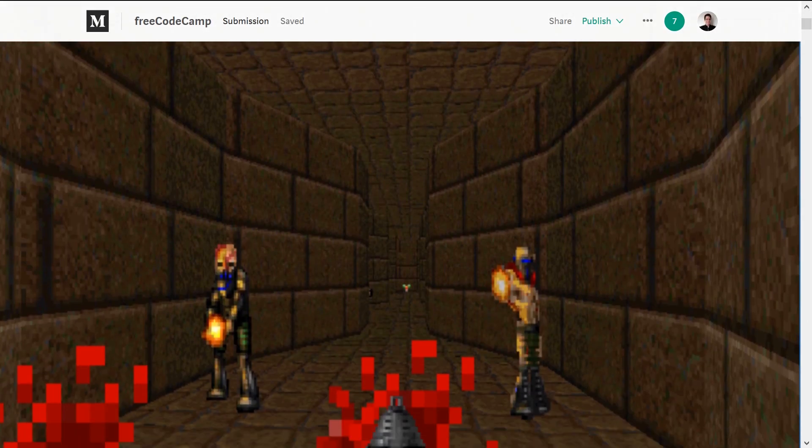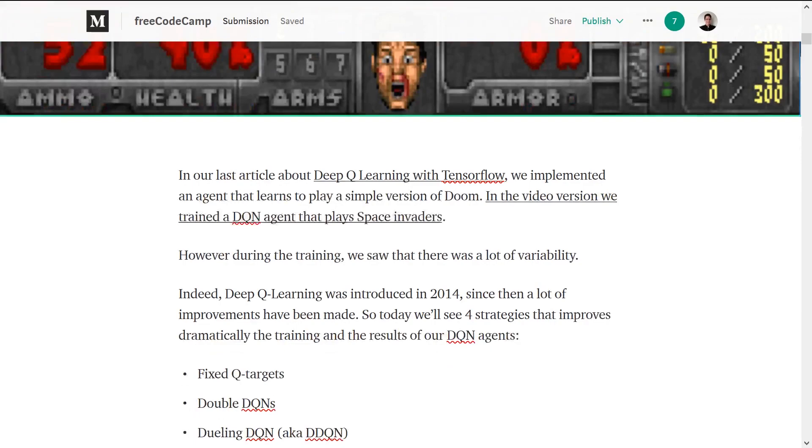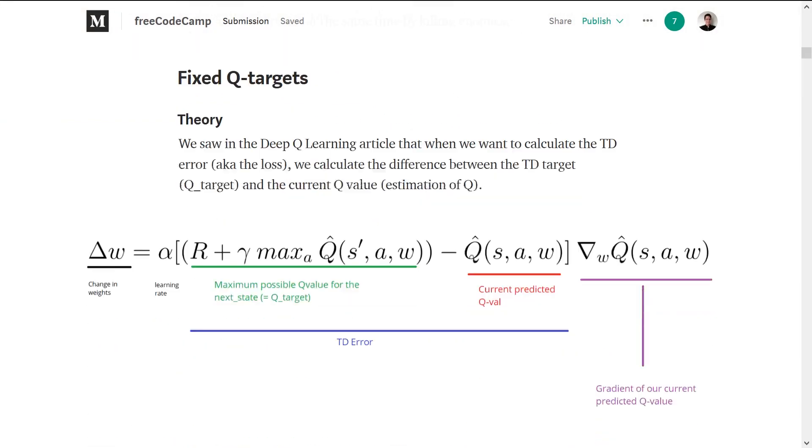Because this is an improvement of Deep Q-Learning, you must first master Q-Learning and Deep Q-Learning. If that's not the case, please first read my articles about Q-Learning and Deep Q-Learning and watch the videos associated with them — the links are in the description below. Then you must master the four different strategies in terms of theory, thanks to my new article about improvements in Deep Q-Learning.